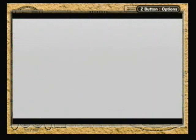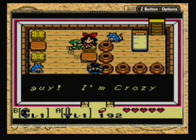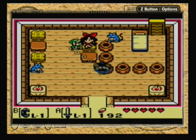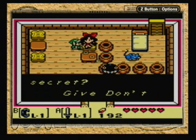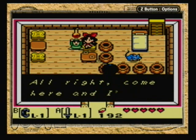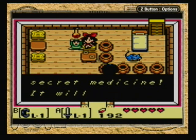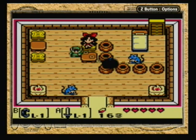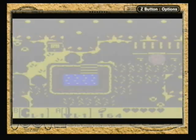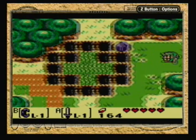Oh, what's this? Hi there, big guy. "I'm Crazy Tracy. I got a little secret for sale that'll pump you up. Will you give me 28 rupees for my secret?" Sure, I'm made of money. So this is secret medicine — whenever you die while holding the secret medicine, your life will be regenerated, so it's like giving Link an extra life. Kinda cool.